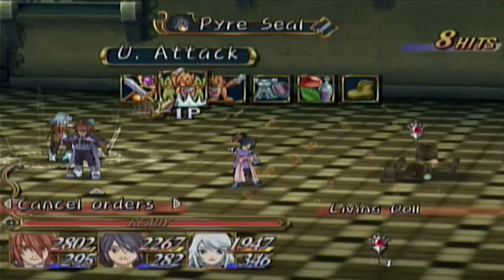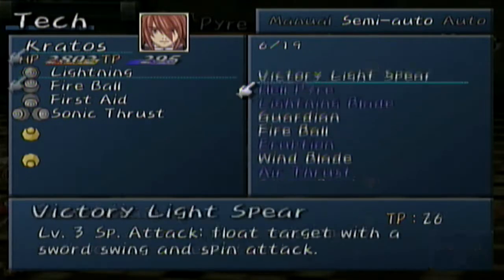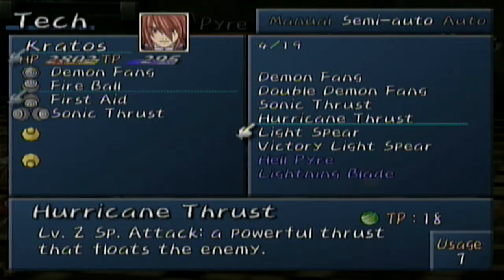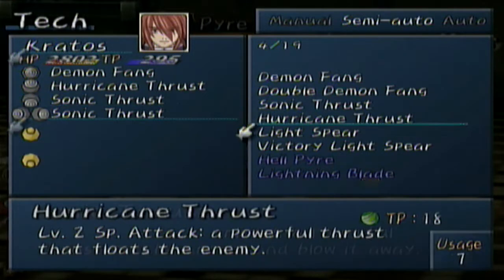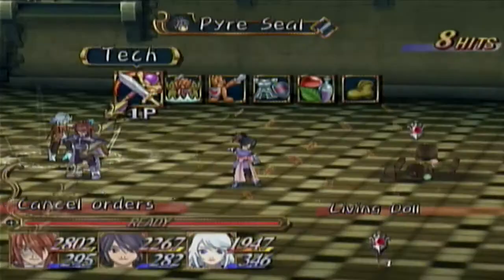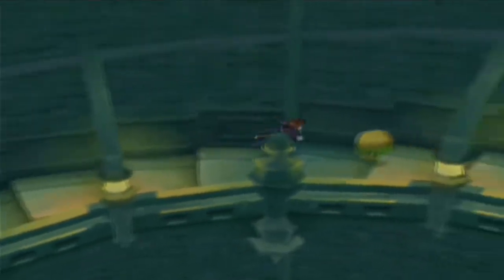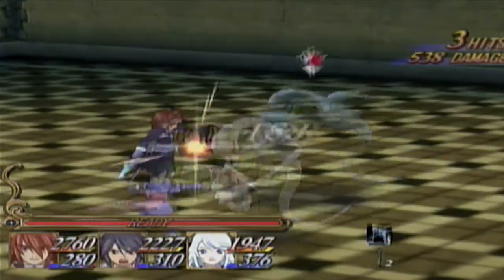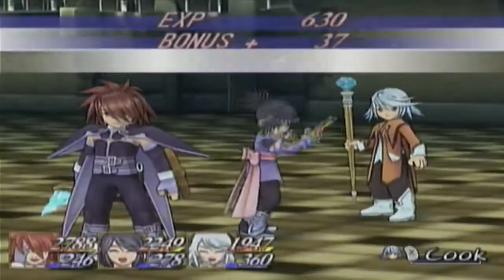That's not the move I want to use, I need to set his attacks. I'm so used to Lloyd — this sucks. Hurricane thrust! Sonic thrust! Victory light spear — yeah, let's do it! Wow, one more hit — he really stood a chance. Good job Kratos. If this was related to Luke's moves from Abyss I could do it, but Kratos just feels a lot more different than Luke. Victory light spear — wow, that was a fail. Hurricane thrust, hurricane thrust. That's it, this is getting started.